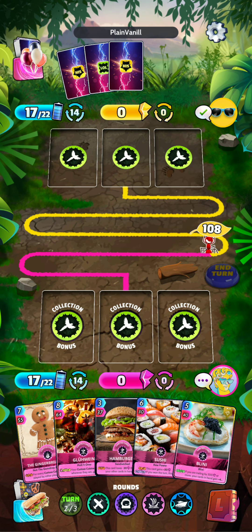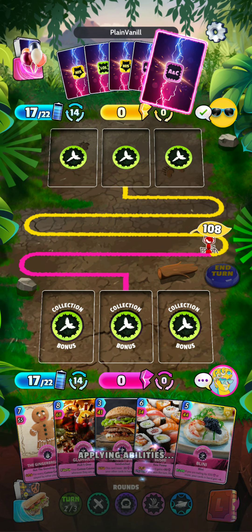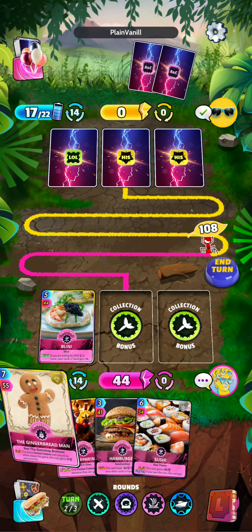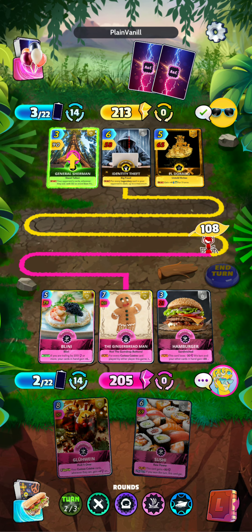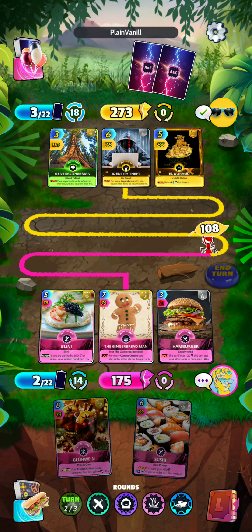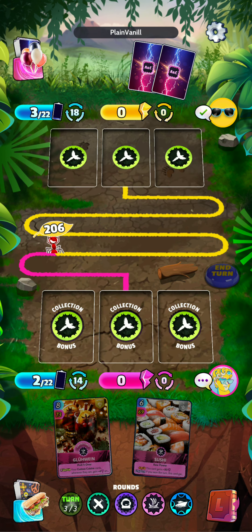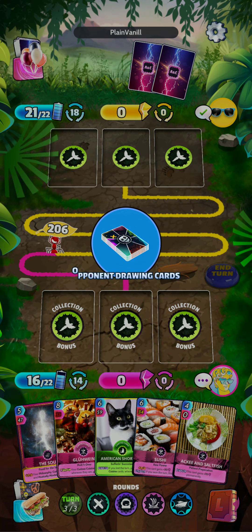Let's see if we get any better draws this turn. We have our Gelwyn, so we will be holding on to that card for as long as we can. We will play the Bellini, the Gingerbread Man, and we'll play the Hamburger as well for a 2.05. I do not have any hope of winning this round, but I think we can pull through at the end of the game. The opponent is well ahead now — looks like he is playing a very strong deck. Let's see what we draw for the next turn. We have our American Shorthair and the Soul.